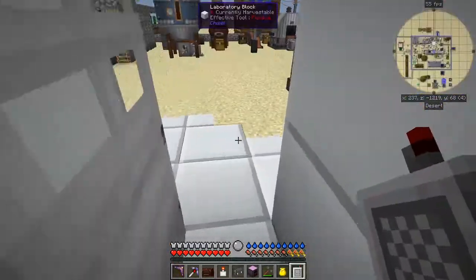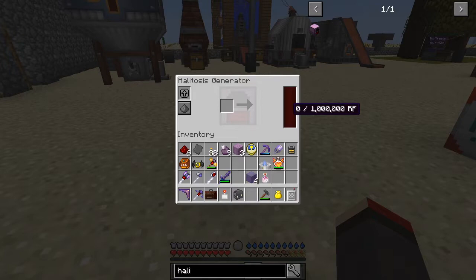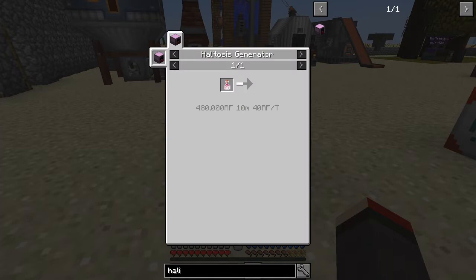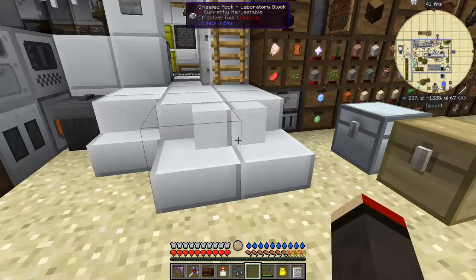Let me put the halitosis generator down and right-click it. It has one million RF capacity. I'll put in one dragon's breath and check the output - it'll generate for 10 minutes at 40 RF per tick, producing 480,000 RF total. That's actually quite a reasonable amount. You can't break these things without losing the stored power, so I'll just leave it doing its thing.